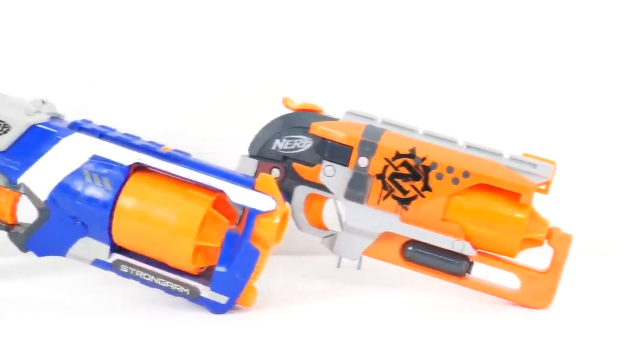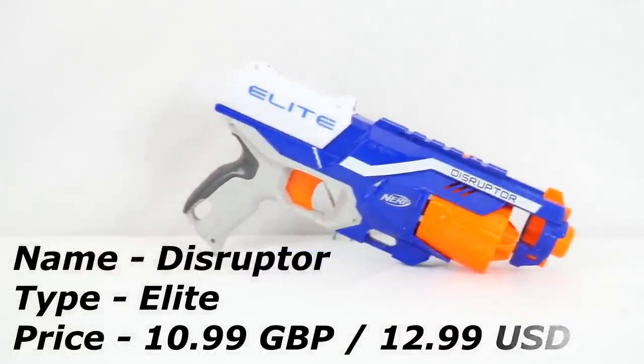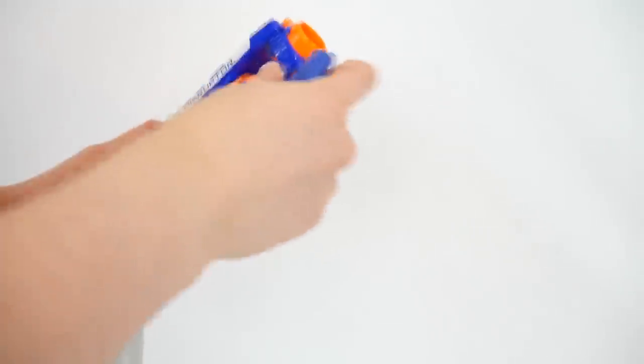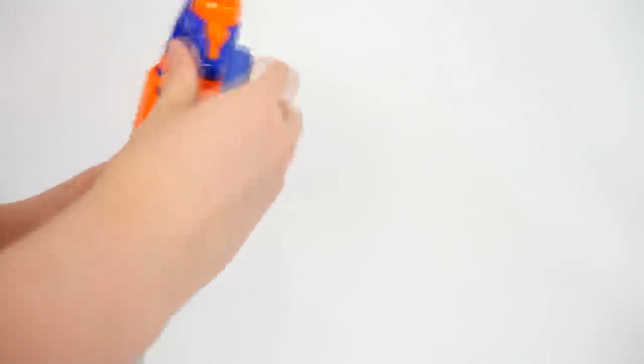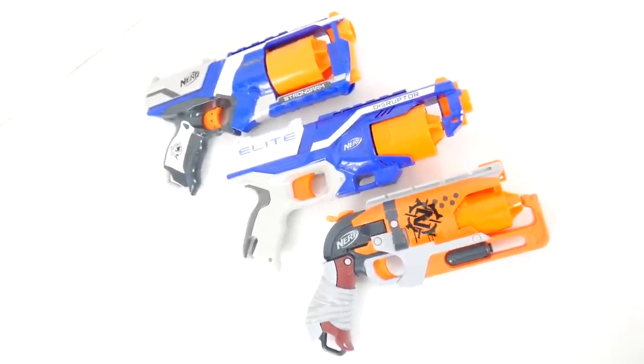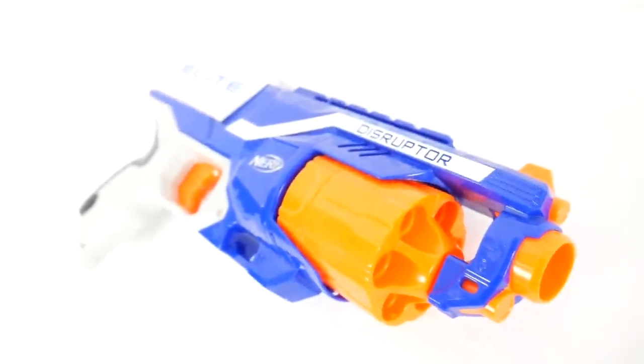Coming in at number 7 is the other side of the Hammer Shot story — you're torn between the Hammer Shot and the Strongarm. However, the Strongarm got an upgrade and became the Disruptor, which is why the Disruptor is on the list. It fixes the Strongarm's biggest flaw of the cylinder coming out, instead using a front-loading cylinder like the Hammer Shot, while holding higher capacity. It keeps everything people loved about the Strongarm: a comfortable handle, back sliding, and slam fire. Instead of seeing Strongarms everywhere, you'll be seeing Disruptors. Number 7 is the Disruptor.